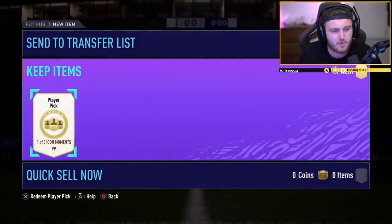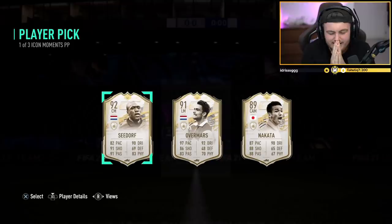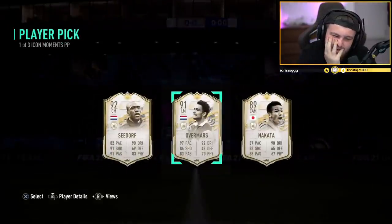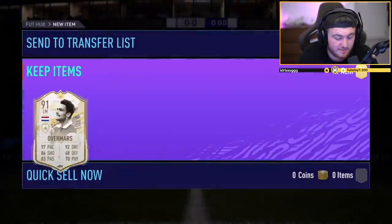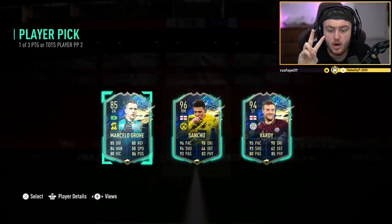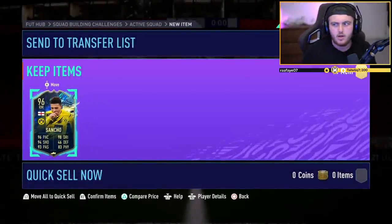So we have an icon moments player pick from icon swaps - let's get someone good for his team. He has Red Mbappe as well, which is sick. Oh man - who do you even pick there? I honestly think I would probably pick Overmars there, or Nakata. Seedorf in real life was a baller but Seedorf in FIFA makes me so mad. Nakata's not a bad card, Overmars has got 97 pace though, so I'd probably go with Overmars there. TOTS or Path to Glory player pick number two - Jadon Sancho, no way! We've only done two of these player picks today - it's been Paul Pogba and Jadon Sancho, soon to be current Man United player as well. He's coming home boys!